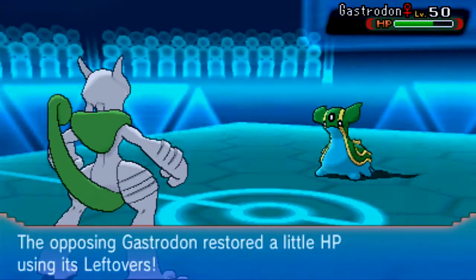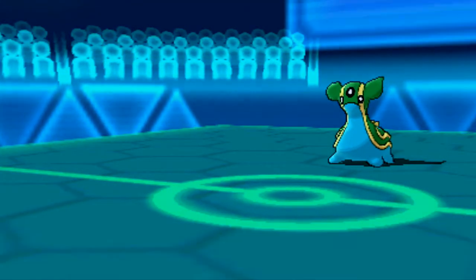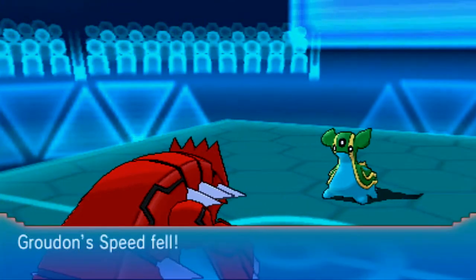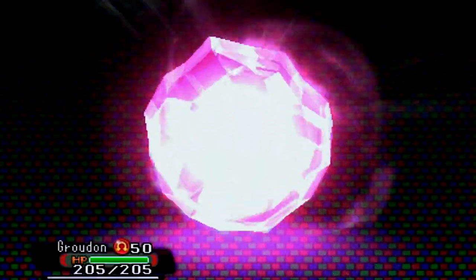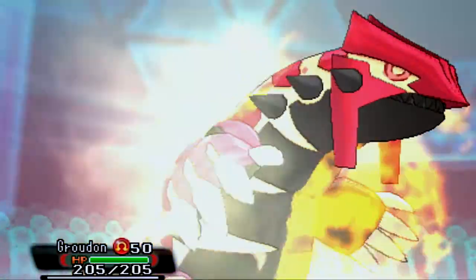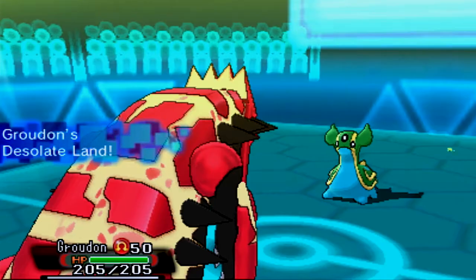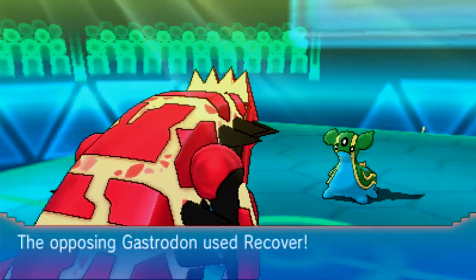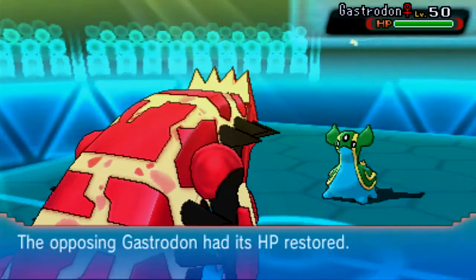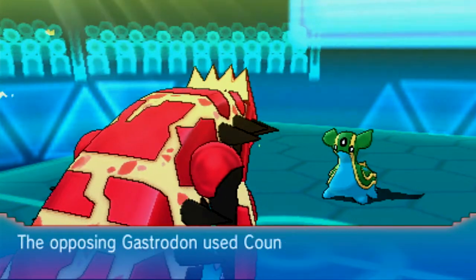Gastrodon has good physical defense. I go for Zen Headbutt because it's STAB and I thought it would do a lot more damage than it did. I'm expecting him to use Scald, so I put in Groudon to get my Primal Reversion going and block any water-type moves, since Desolate Land blocks all Water-type moves. But he goes for Recover instead. I'm going to lay down Stealth Rock — not a bad choice there.